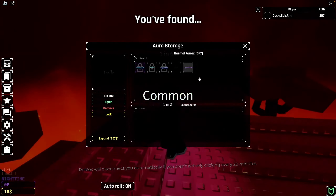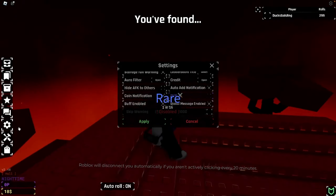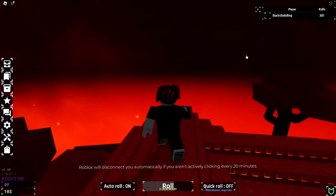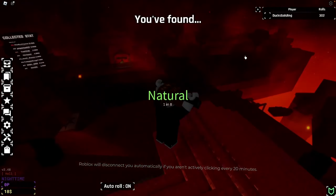We just got Crystallized again but we don't need it — goodbye Crystallized! So we gotta put that on aura filter, go up to Crystallized and delete it. There we go — so that's on auto delete. I'm probably going to go AFK.